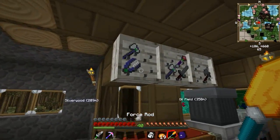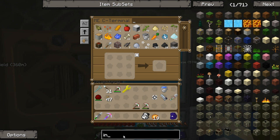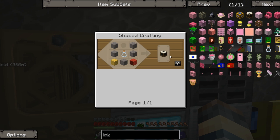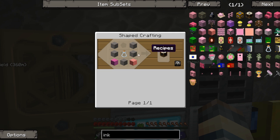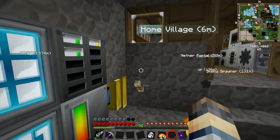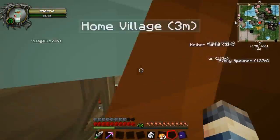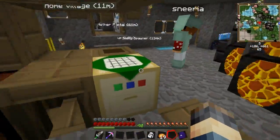All right, Miscraft away! First thing we need in Miscraft is something known as the ink mixer - mix up some ink. Don't know if we have any glass bottles, so we'll make a few. The ink mixer goes in like so, and we are missing a few things - we're missing stone. Okay, let's cook up some stone. Do you think it's better to have the Dark Craft feet or to do something like rubber boots or boots of the traveler?